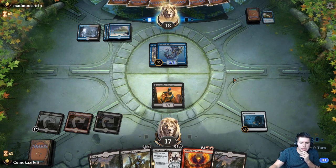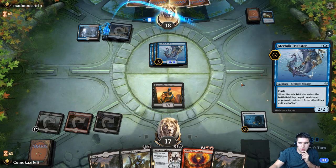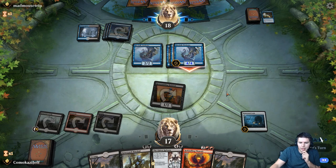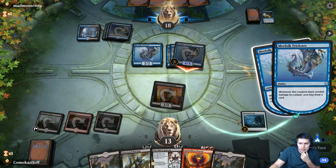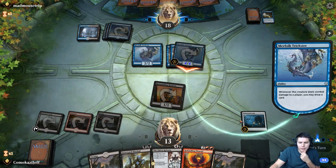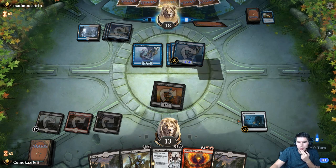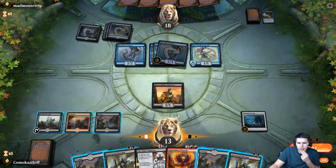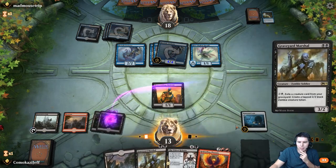Our Phoenix actually does pretty well against this deck. Another Curious Obsession — they've got everything. We're looking for another 2-drop. Mistcloak Herald. We can't play both of these now — Swamp, Graveyard Marshal, no attacks. They have to tap down two things now, but if they get it this turn as well, I think it's just game.